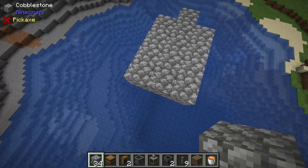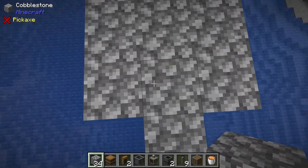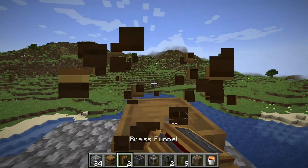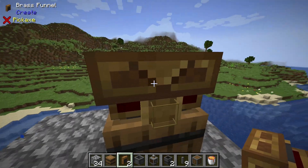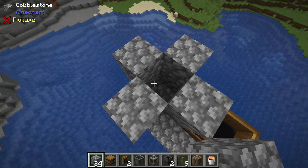First, build a little platform that is three by four with a little extra one right here. Then place down a barrel, and a brass funnel on top — make sure it is a brass funnel going in. Stack two cobblestone right here and repeat that to make a plus pattern.